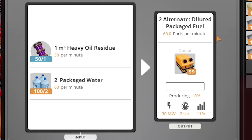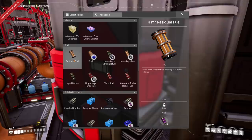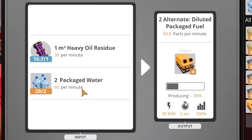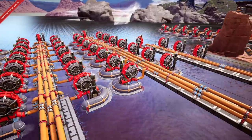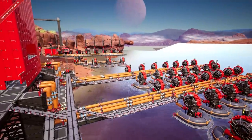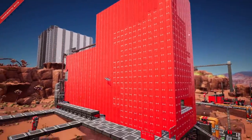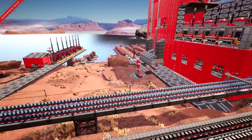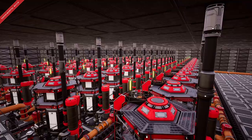The turbo fuel plan feeds fuel power plants and solves our power needs until way in the late game. It all primarily orbits around the diluted packaged fuel recipe, which takes heavy oil residue and packaged water to make 60 fuel per minute. Effectively, this turns water into oil — the only other recipe uses residual fuel with crude oil, but this one uses water and the residue instead. Because we had already gathered so much crude oil, we needed to grab pretty much twice the amount of water, so beside our coal factory we made a super massive water extractor farm and packaging station. With this, we started packing up water and sending it back to base to make packaged fuel, which eventually became our turbo fuel.